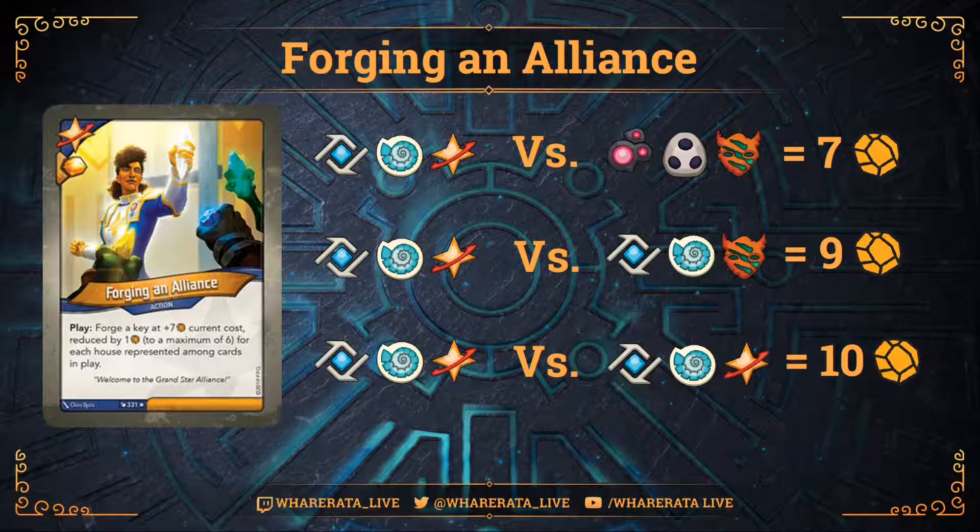And what's the worst matchup? The worst matchup is a complete mirror in terms of houses - same houses from you and your opponent. So Logos, Sorin, and Star Alliance versus Logos, Sorin, and Star Alliance. The best you can do is get three different houses in play, which you're pretty likely to manage. Key cost 6, plus 7 is 13, minus three houses is 10 Amber. So this isn't the best key cheat for making it cheap to forge a key - it's quite expensive - but it does let you do it out of step, and it's not reliant on anything other than cards being in play. So it's difficult for your opponent to play around it unless they have no cards in play.